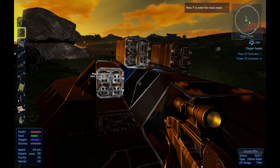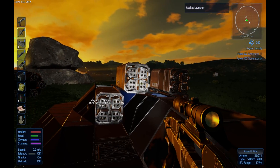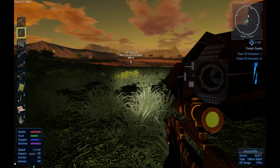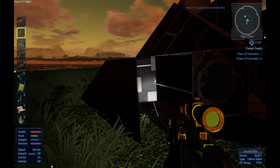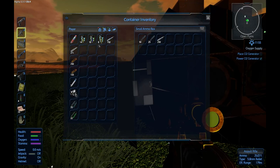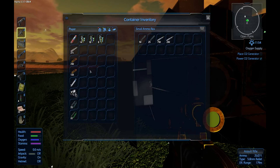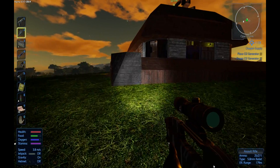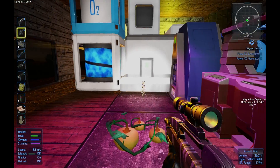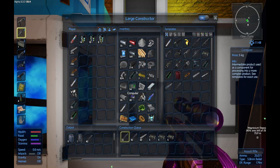I've gone through and painted it 100% black, and we have added rocket launchers on there as well, and I have been making ammunition for it. Because we had magnesium for days. I think I had two full stacks of magnesium — it was just redonkulous the amount of magnesium I got out of there.